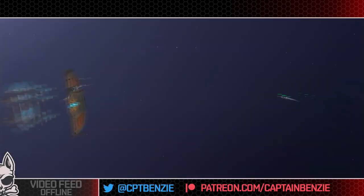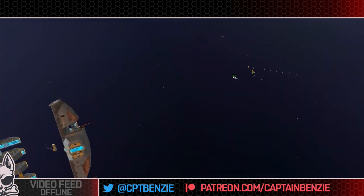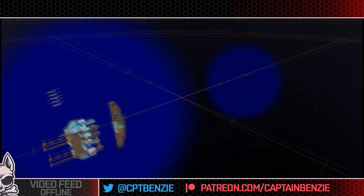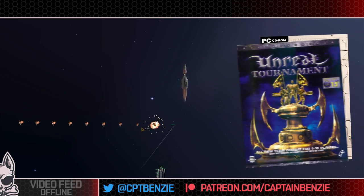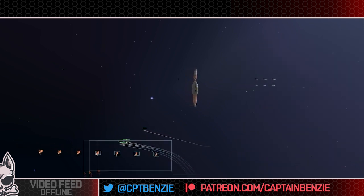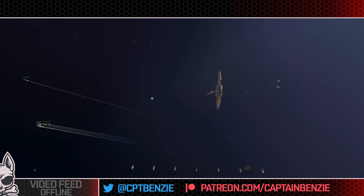The Homeworld series of video games started way back in 1999 with Homeworld 1 on PC — although at that time it wasn't called Homeworld 1, it was just Homeworld. It was a real-time strategy game set in space, utilising all three dimensions, and it was pretty groundbreaking at the time. 1999 was a pretty big year for gaming — it had Quake 3 Arena, Unreal Tournament — and yet Homeworld was still the highest rated game for the year. We're talking a massive real-time strategy set in space.